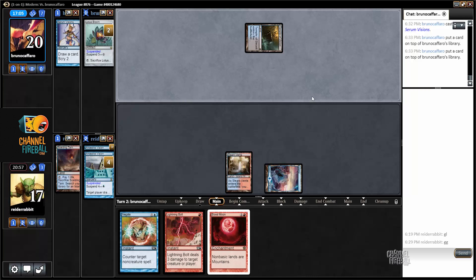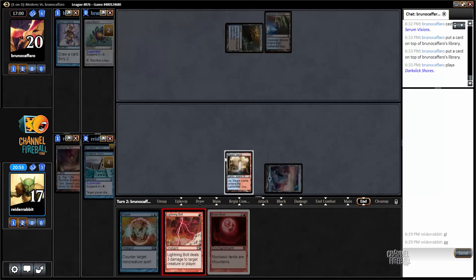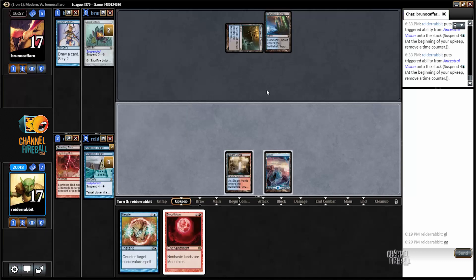Both games I had turn one Vision, turn two Vision. Last game I only survived till turn five, so I didn't get to see those next three cards. This game is not looking any better — Lotus Bloom on suspend and all three scrys have gone to the top. My opponent's probably looking pretty good. All I can do is cast a Lightning Bolt to even up the life totals at 17.